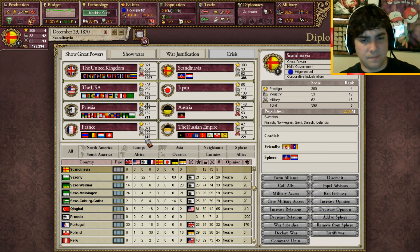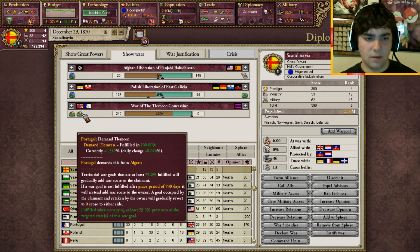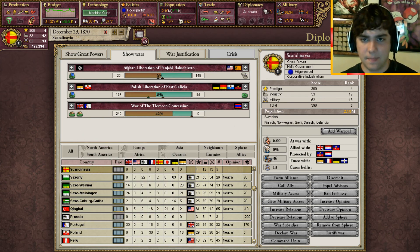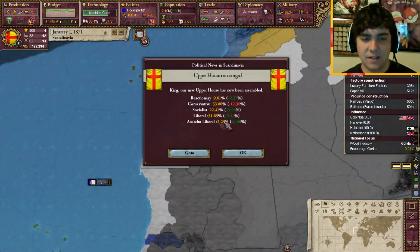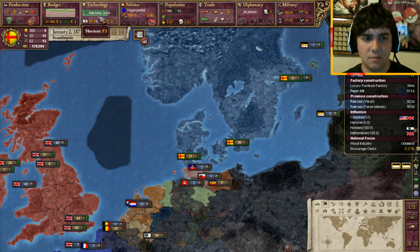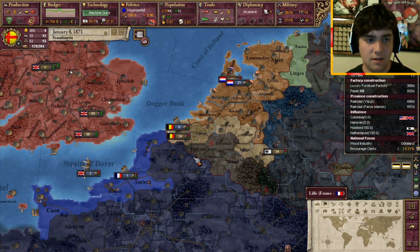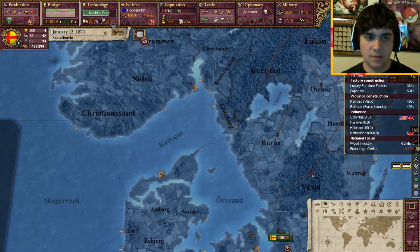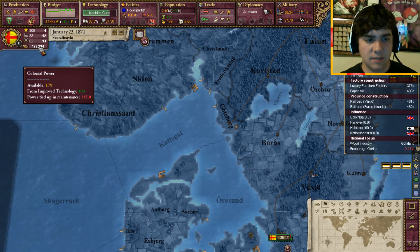Who's the next power? France at 670, so we're going to have to - are they still at war? Seriously? The Russians are still at war with the Austrians. They must be really slugging it out. Good for them, they slug it out, and then I'll go colonize everywhere. I wish we had more colonial power, but I think we perhaps needed more naval-based technology. We're gonna start construction on that immediately. As soon as we get machine guns, we're gonna go back to navy and get battleship calm doctrine, things like that to give us more naval-based levels, because I believe that's mostly what it's from.